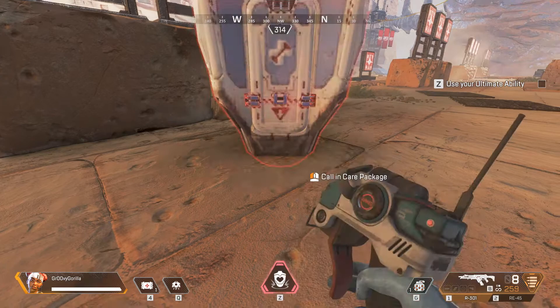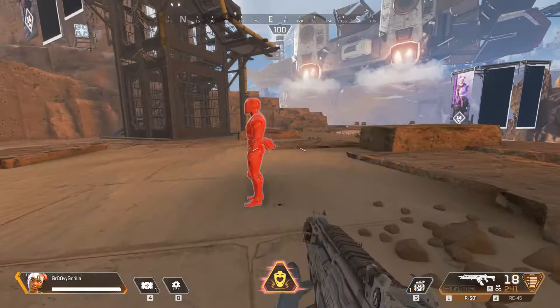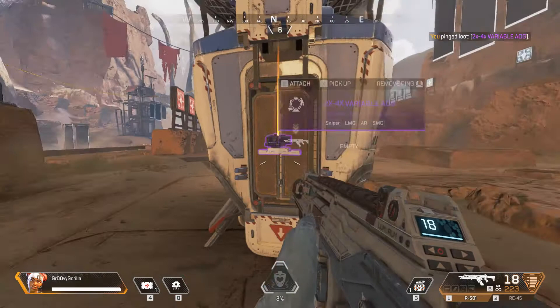Here it comes! Approach it and open it up. Grab what you need or ping items for your friends. That's all for me. Great work. Remember, each one of us has different tactical and ultimate abilities, so give us all a try. I use ziplines to reach high places and move quickly.